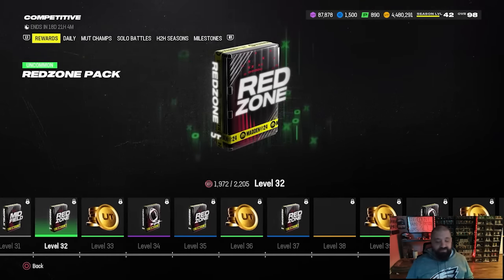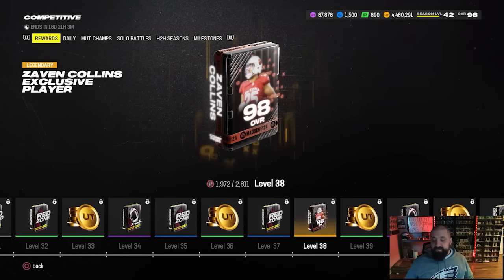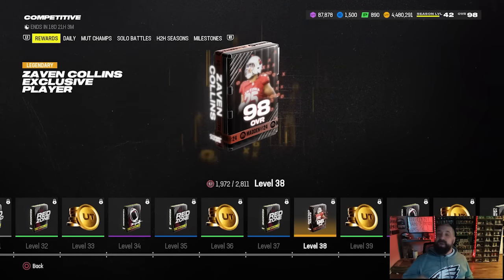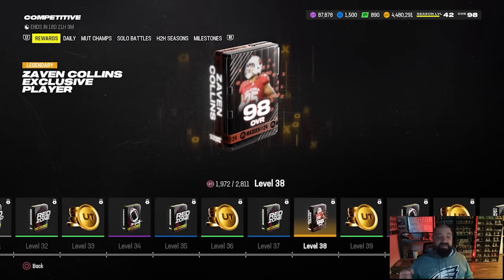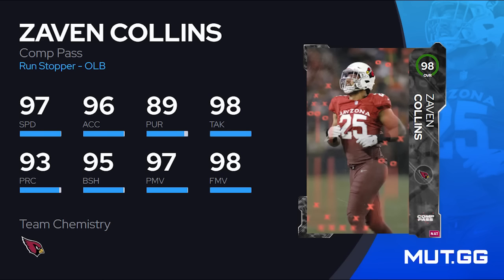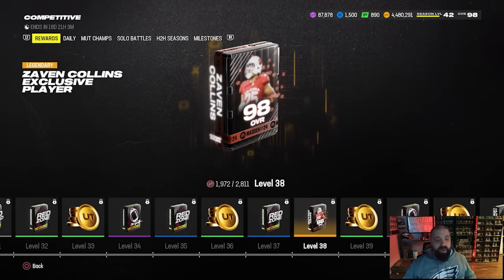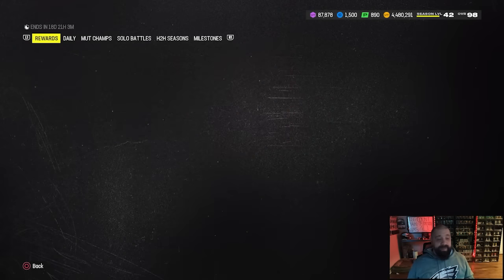The last exclusive player reward in the competitive pass — at level 38 you get a 98 overall Zavin Collins. He's six foot four, really fast, can block, has power move and finesse move, can play coverage with good zone and man coverage, and good hit power. He can pretty much do it all — rush the passer, be a user or AI defender — and he's going to get Lurk Artist for zero AP, which is super important for a linebacker.